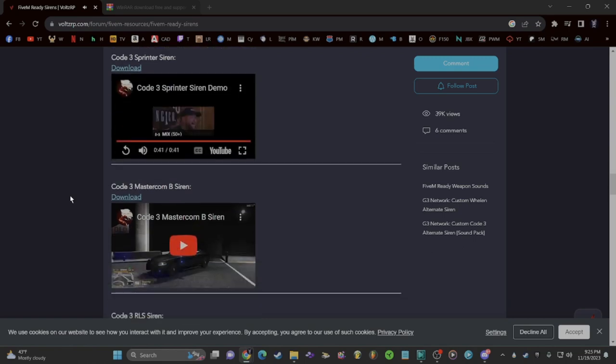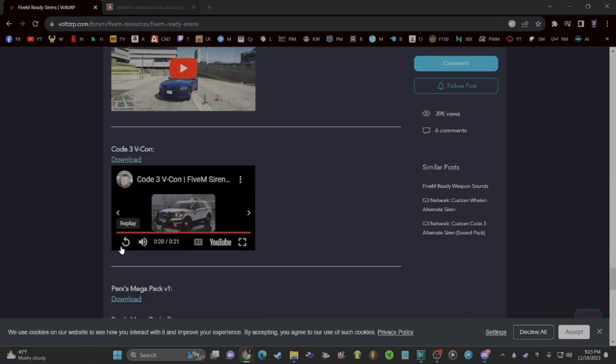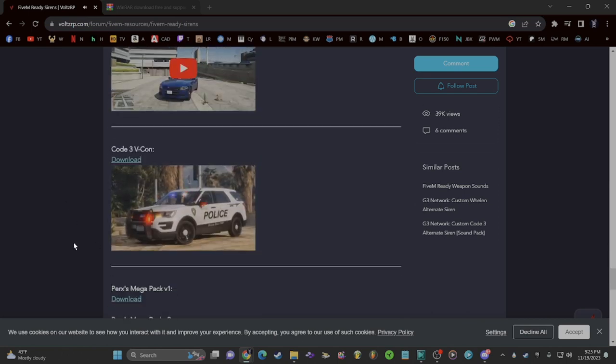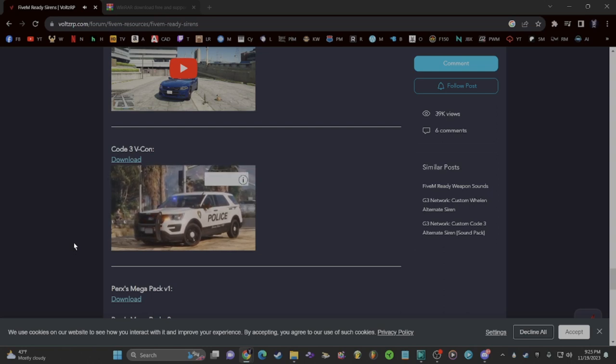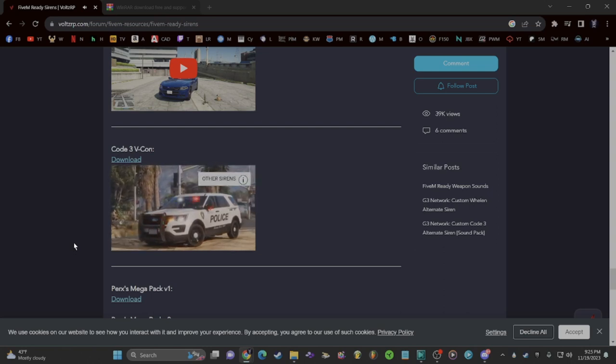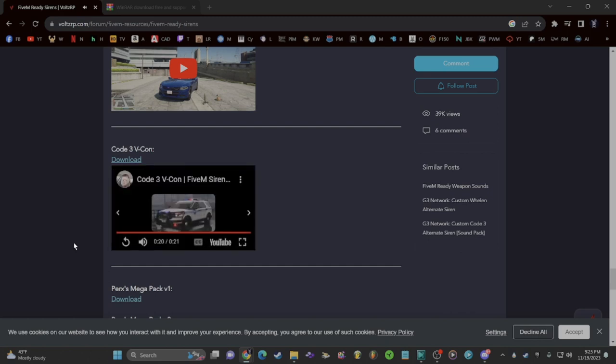Then I was looking at what I wanted to change to, and I went with this beauty right here — something a little more modern. I like the horn on this one as well, I love the siren. I think for Scott Valley RP it's going to go very well with the cars in the server, and it's going to make things sound different than what I've been hearing for many months now.